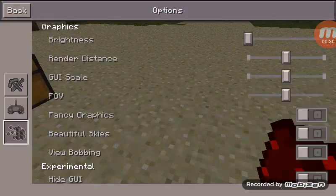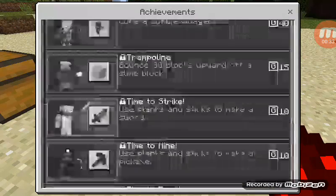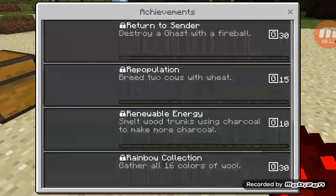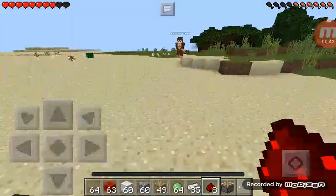As you can see — options — achievements. I only showed them a couple. So it's the one with pistons. I don't know what's glitching out with my achievements, but now it's for pistons.